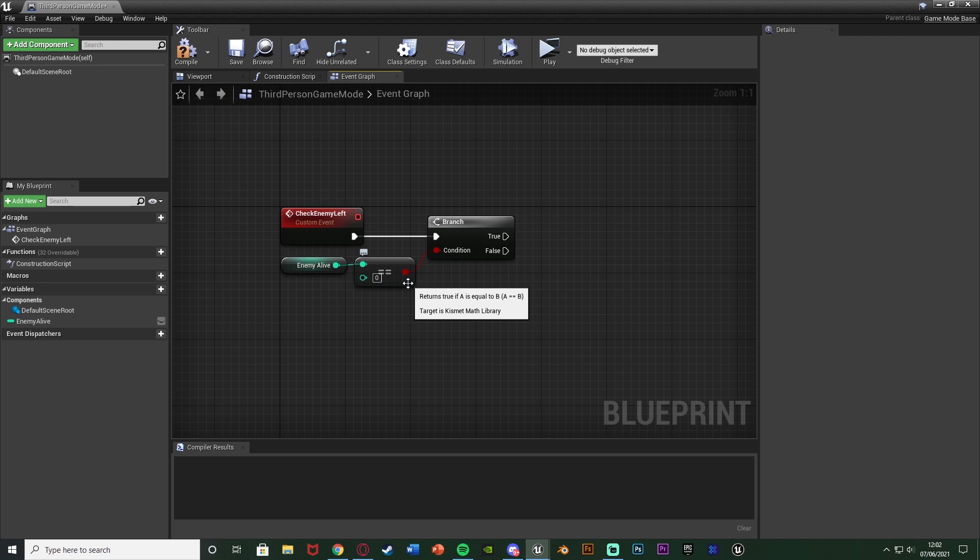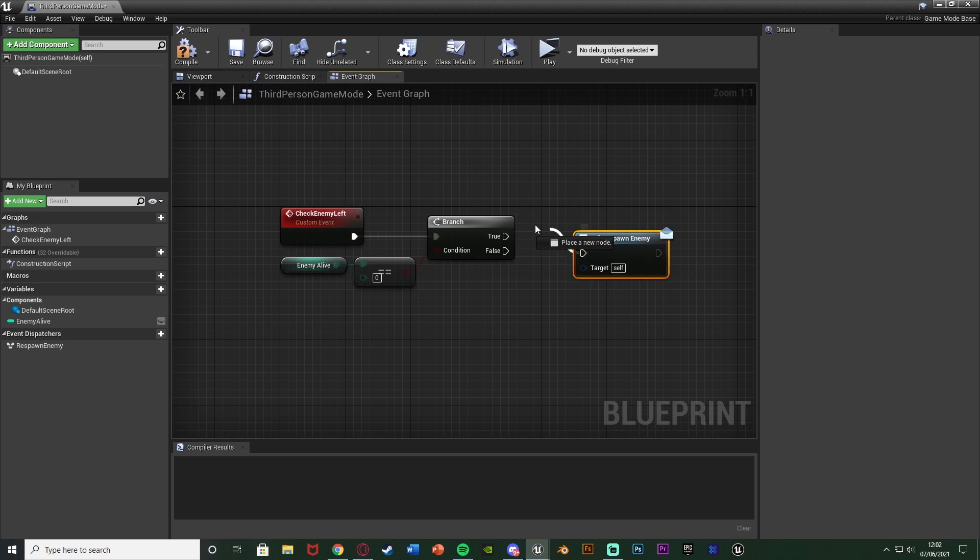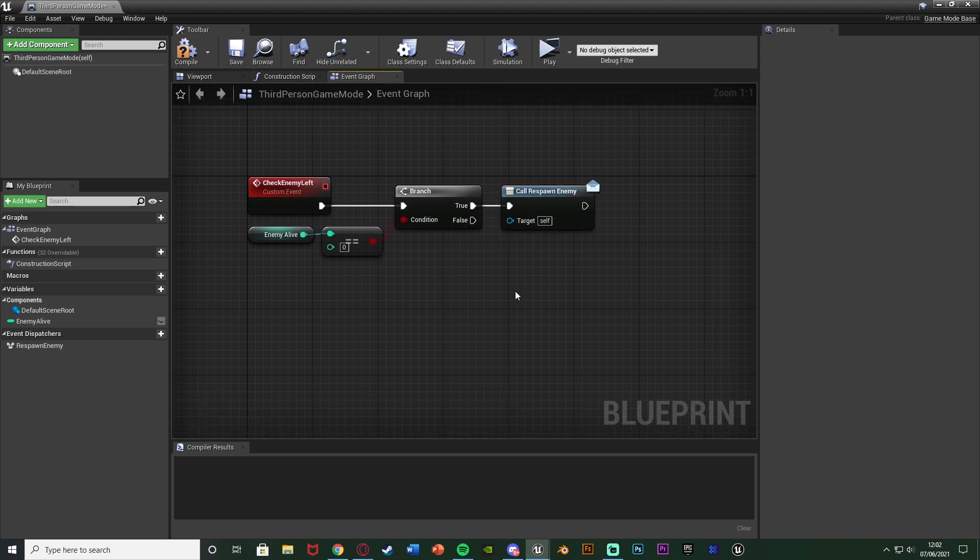The next bit of code is going to spawn them in again, but I'm not doing that in the game mode blueprint - I'll create a separate blueprint for that. So we need an event dispatcher to easily communicate between this blueprint and that one. Hit the plus event dispatchers and name it 'respawn enemy' - or 'spawn next wave' or 'spawn enemies', whatever makes sense. Drag and drop that and hit Call, setting it off the true branch. So it's: custom event check enemies left, into a branch checking if enemies alive equals zero, and if true we call the event dispatcher respawn enemies. That's all we need in the game mode blueprint. Compile, save, and close.